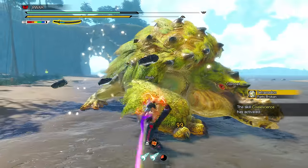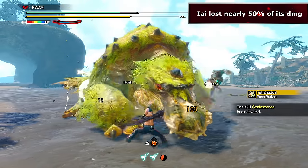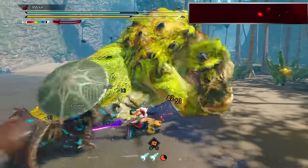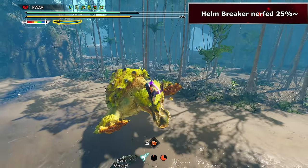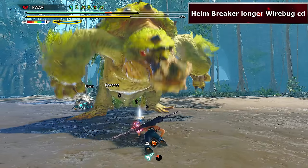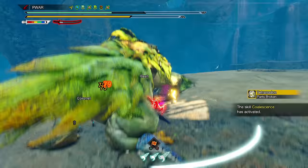EI Spirit Slash saw a nearly 50% decrease in motion value, so you're literally going to be doing up to half the damage it used to do. Helmbreaker saw drastic drops as well — around 25% less damage than before, and its wirebug cooldown saw a 35% increase, so it takes longer for your bugs to refill after using it.